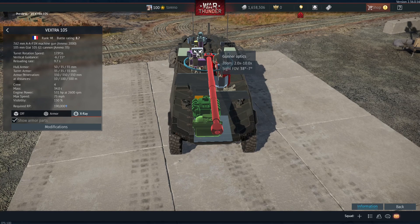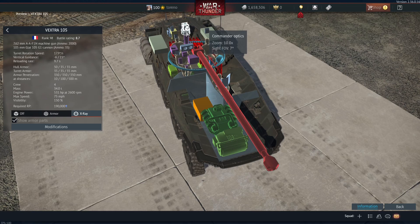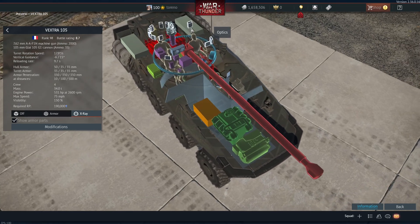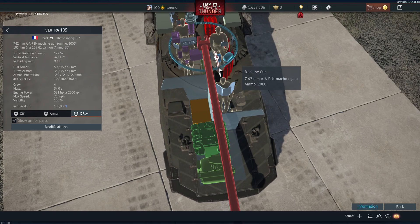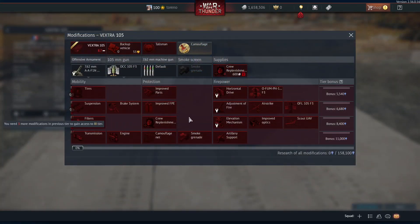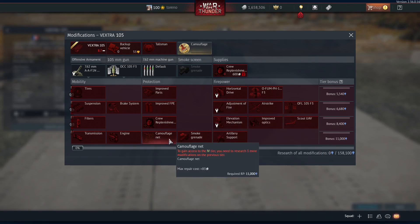The gun has got 2x to 10x zoom, which is pretty decent. The commander has 10x zoom optics as well, and you've got a 7.62mm coaxial machine gun. Unfortunately, it doesn't look like it carries a laser rangefinder or thermal night vision devices, which seems a bit odd. You can use smoke grenades to help conceal yourself, and interestingly you've got a camouflage net which you can fit — usually that's only a thing for premium vehicles, so hopefully we'll start seeing them rolled out to more regular free vehicles as well.